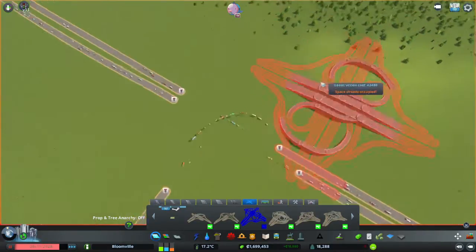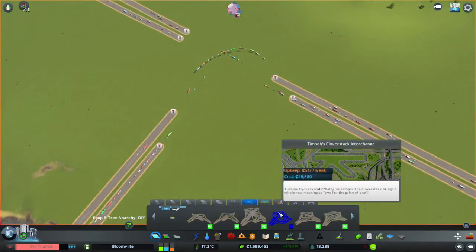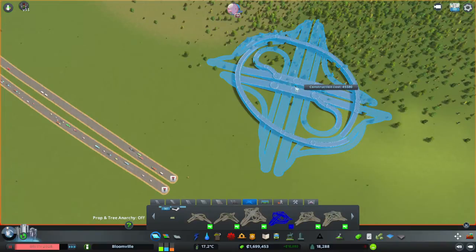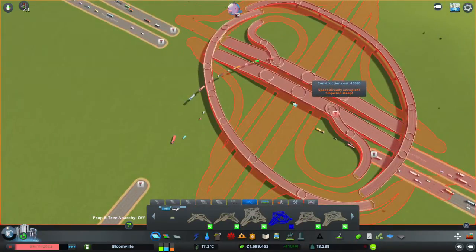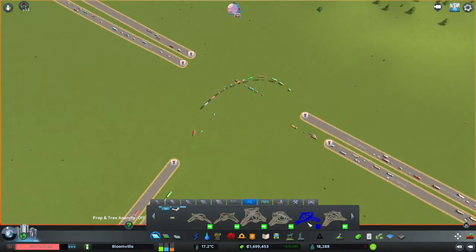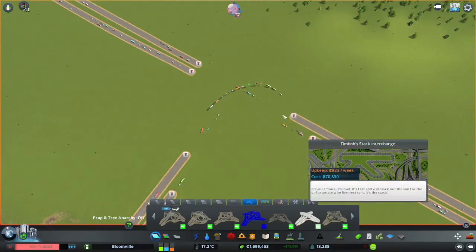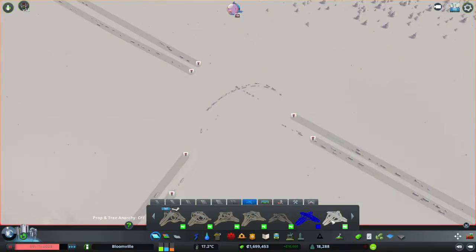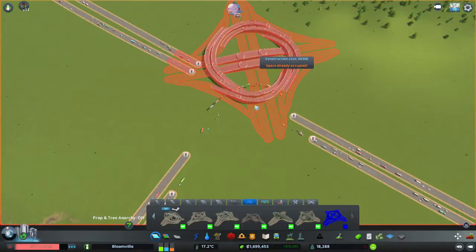It's a clovermill interchange — I don't really think I want that. My mom interrupted me anyway. That's a clover stack. Is this a dual trumpet? Nah. Pentagon — don't really want that. Stack interchange — that's very expensive. Windmill. I think I'm just going to go with the turbine interchange.